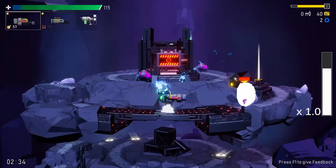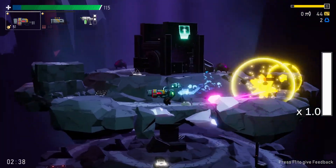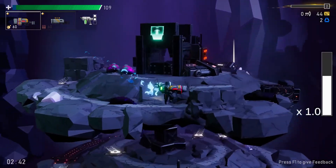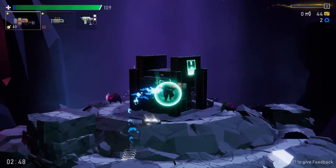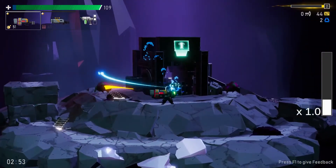I like the Semtex launcher — this one's fun. It's like an explosive that sticks to dudes, kind of like a cylinder grenade. It's cool, but that explosion can hurt you as well, so you definitely have to be a little careful with it. Still really cool though.